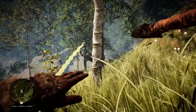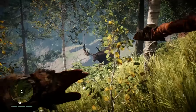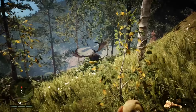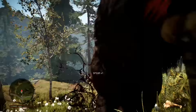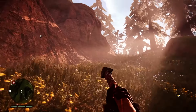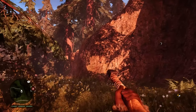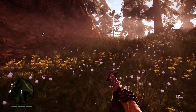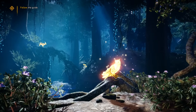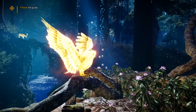Far Cry Primal takes place some 12,000 years ago in a prehistoric Eastern Europe. It follows the exploits of Takar, a young Wenger warrior with a talent for leadership, beast taming, and brutal combat. The land of Urus constructed for Primal is absolutely stunning. The draw distances, dynamic lighting, and foliage density all contribute to the game's untamed natural setting, joining the likes of The Witcher 3 as one of the most detailed and atmospheric open worlds available today.